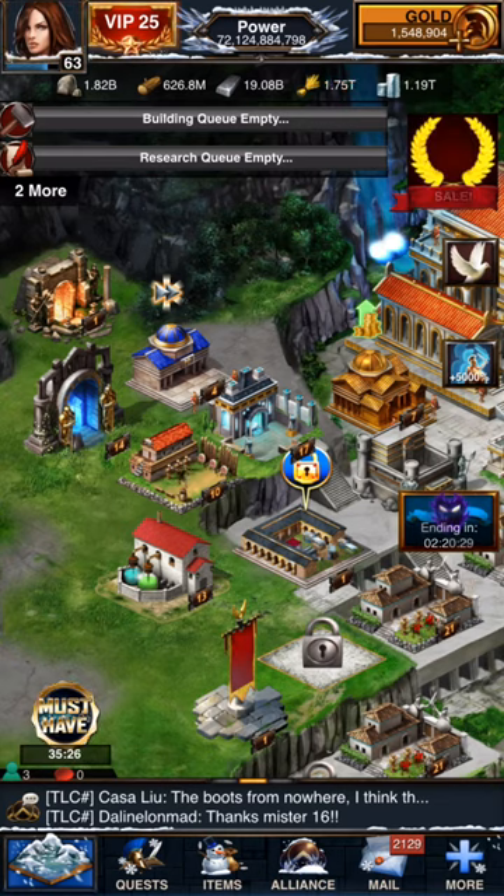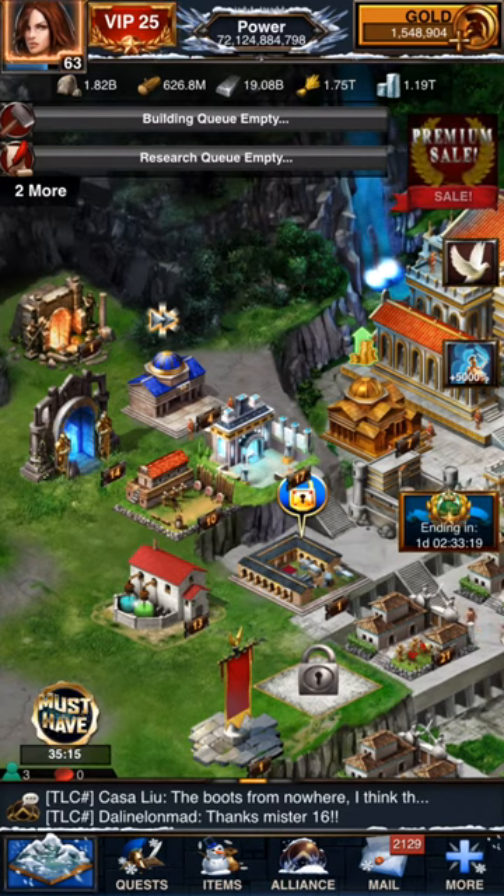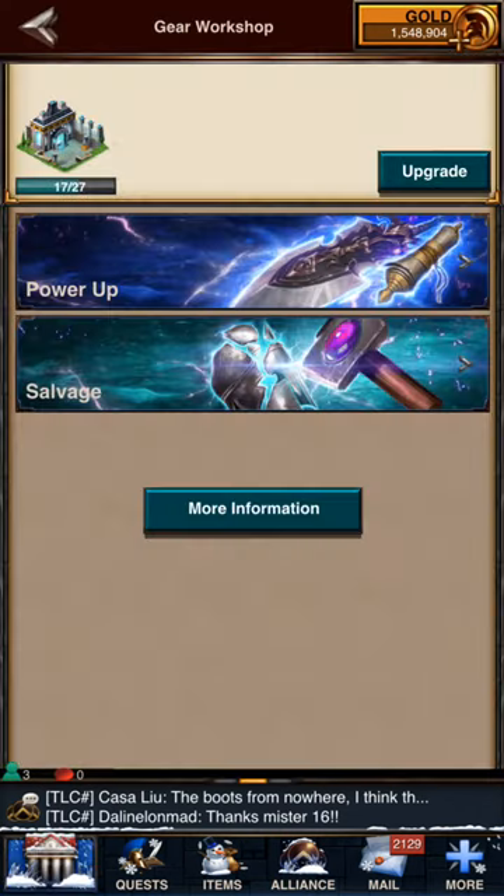Hey, good day everyone. Today I want to do a video on powering up your equipment and using power essence. We have this building right here in the middle of my screen called the Gear Workshop. I'll go ahead and click there — the primary purpose of this building is to power up your equipment. I'm going to click on More Information just to show you the levels.